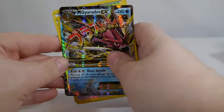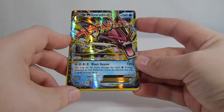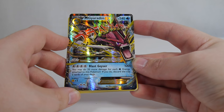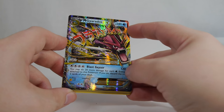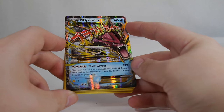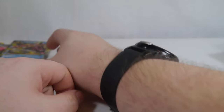Great card — it's like Tony the Tiger levels of great. I've seen several Mega Gyarados decks so far and they have been pretty spectacular. Blast Geyser: 120 damage — you may do 20 more damage for each Water Energy attached to this Pokemon if you do discard the top two cards of your deck. So it is very self-milling, but it does have quite a hefty amount of hit points. Plus Blast Geyser can do 120, 130, 140, all the way up to 200 damage if all of these are Water Energies. So you're knocking out pretty much everything that's not a Mega Pokemon. Really awesome card — we are hitting it out of the park right now.